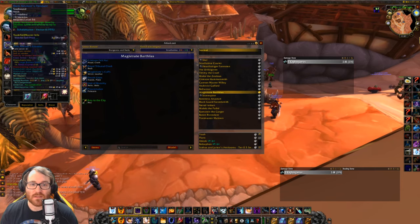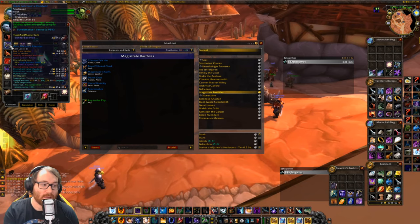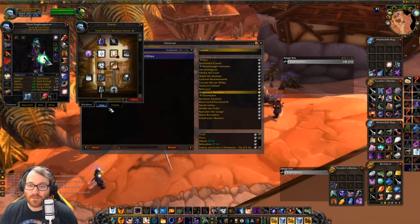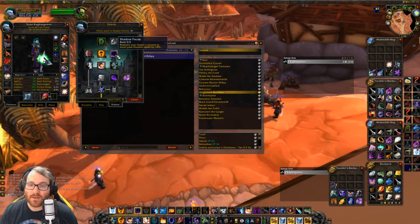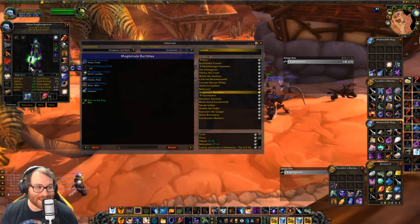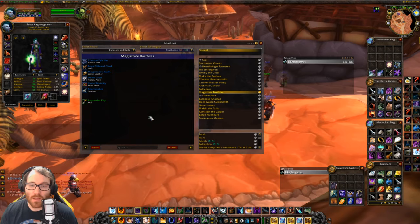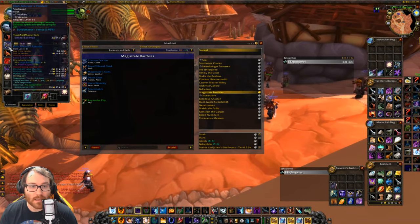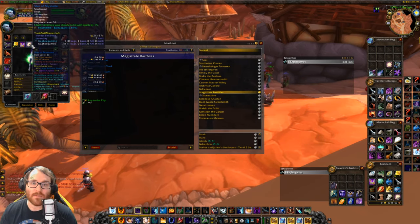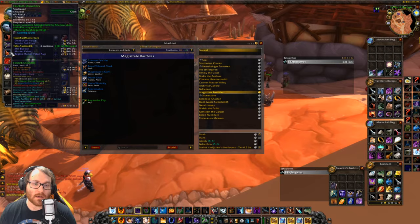Next we have neck pieces. This one is the Dark Advisor's Pendant. For Shadow Priest, absolutely 100% go with this. We get 10% hit in our talent tree with Shadow Focus, which is pretty insane. Warlocks do not, so they need hit desperately. This can be an option for Warlocks, but starting off, you're going to want the Star of Mysteria because it has that 1% hit, and that is huge for any Warlock early on.